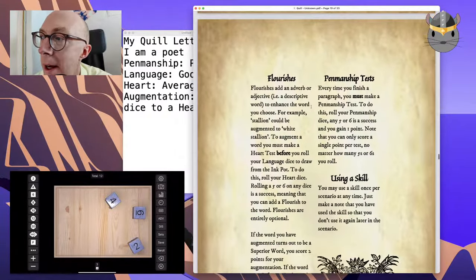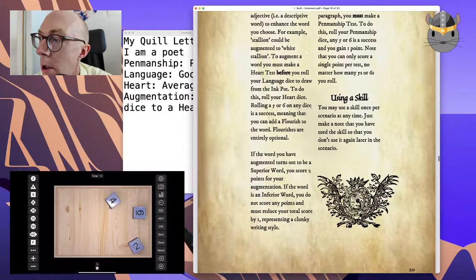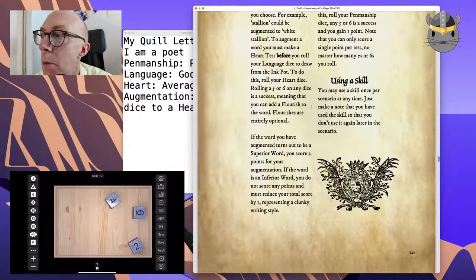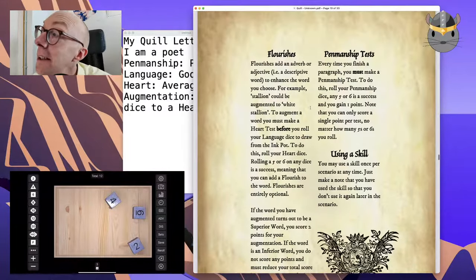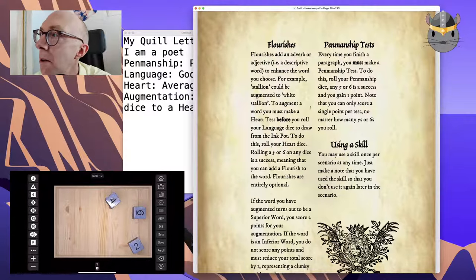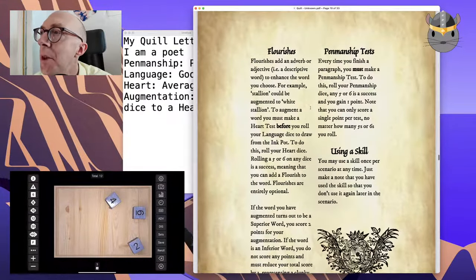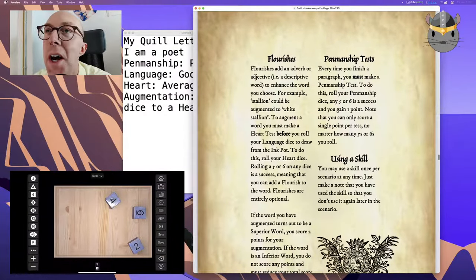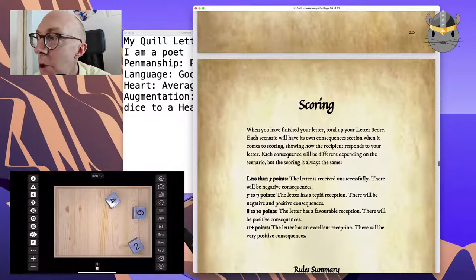For flourishes: adding adverbs or adjectives. To augment a word you must make a heart test first — on a five or six you can add flourishes. If the word you've augmented is a superior word you score two points. If the word is an inferior word you do not score any points and must reduce your total score by one, representing a clunky writing style. Then when we finish a paragraph, we do a penmanship test.